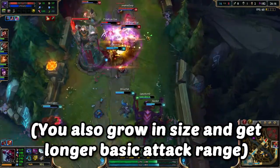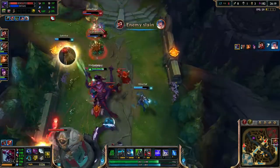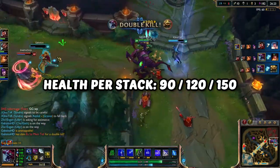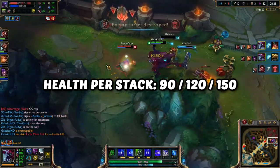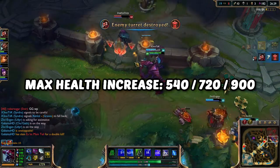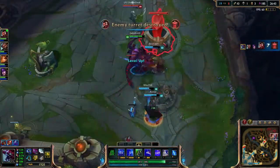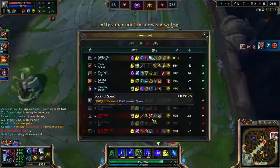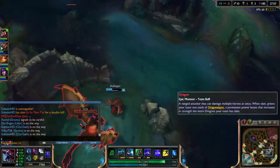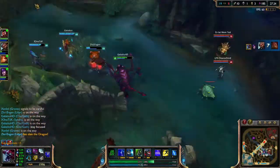For every stack Feast gives you permanent health - except when you die you lose half your stacks, kind of like Mejai's Soulstealer but instead of AP it gives you permanent health. For each level you get 90, 120, and 150 health per stack. With six stacks at every level you'll be getting 540, 720, and 900 health. It's worth noting this ability resets to a half cooldown every time you kill a minion with it.